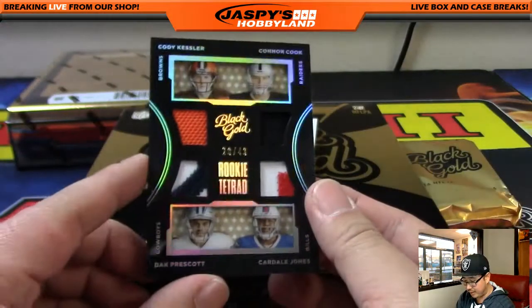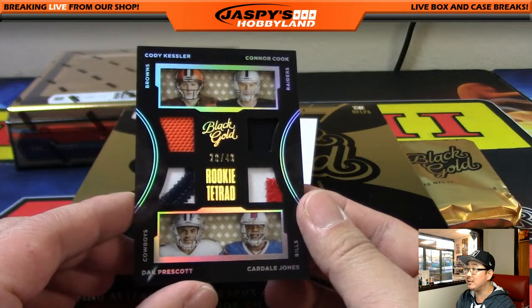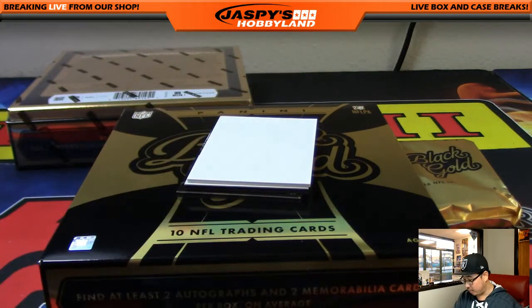Quad Relic right here — some pop in the patches. 20 out of 49, Quad Relic. Looks nice. Cody Kessler, Connor Cook, Dak Prescott, Cardell Jones — quarterbacks. That'll be a randomizer.